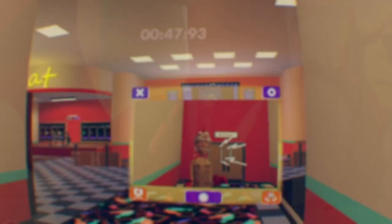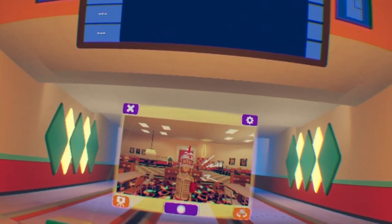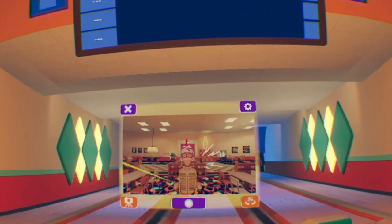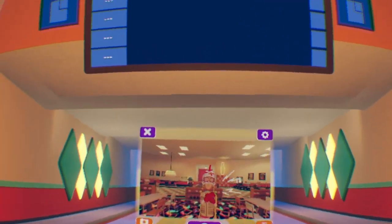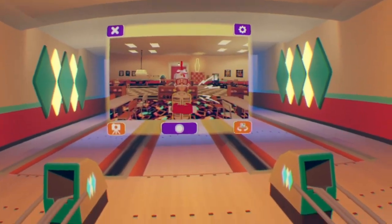The next Easter egg you may or may not know in Rec Room is actually in bowling. In this game mode, little of you guys know this, but there's a super rare sweater you could win. It's very hard to get, but if you play enough you could get it eventually. It's the sweater you see right here that I'm wearing.